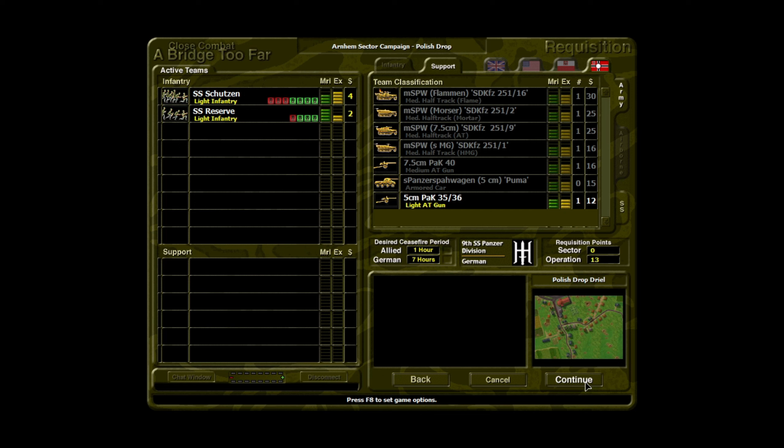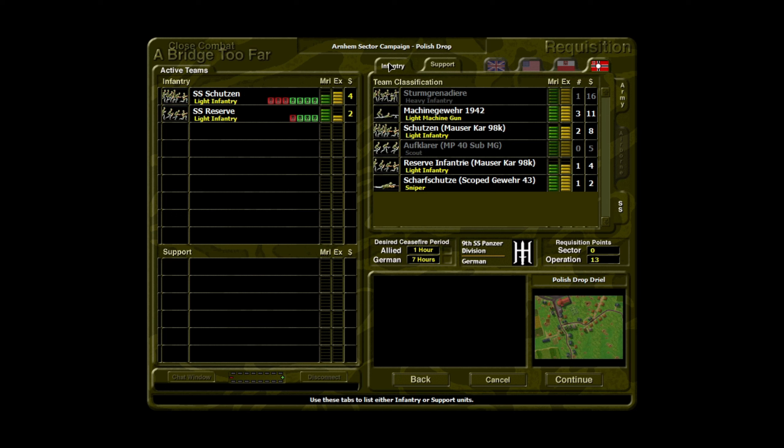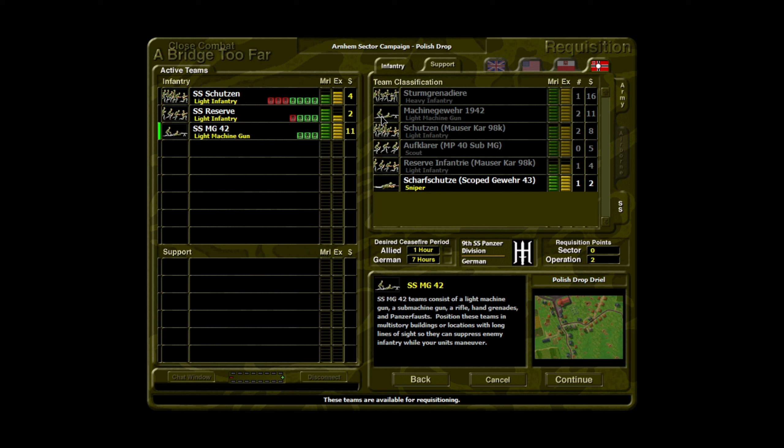We have 13 points, but our Schutzen's missing three men and our reserves missing one. SS Infantry has an MG 42, so we're going to take that — that will leave us two. We could retire the Schutzen and the reserve, which would give us eight points and we could take another Schutzen. It might be better, but having the units split in different locations might be more beneficial than having seven men in one location. I think I'm just going to keep it the way it is, and either we hold it or we don't.